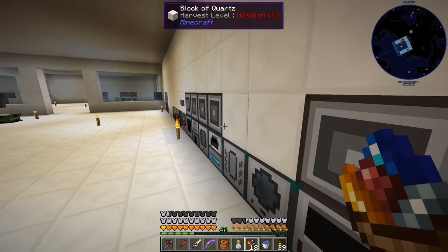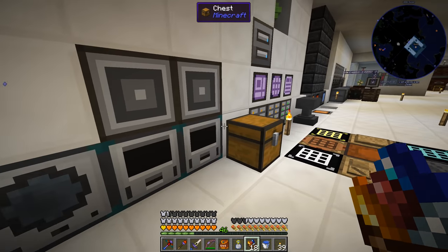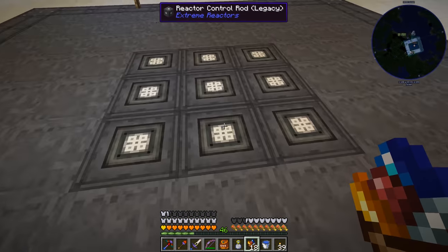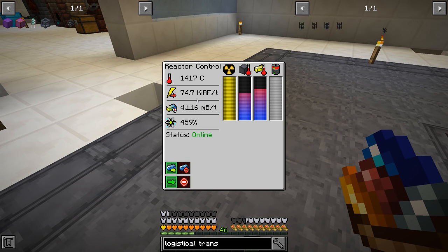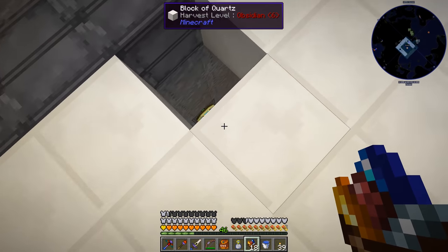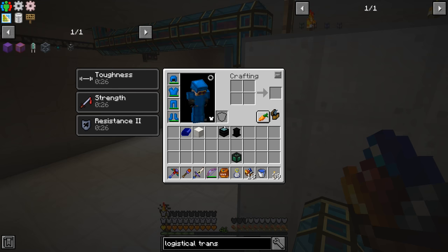We're up to 5,400 uranium - that's pretty good. For the reactor, I ended up making the other control rods and fuel rods. I did not extend the size of the reactor, just filled those all in, and now we're making 74,000 RF per tick which is really good. We can increase this further by making the reactor taller but I don't think I'm going to make it any bigger.